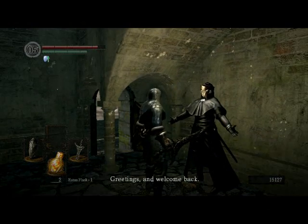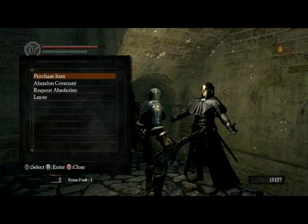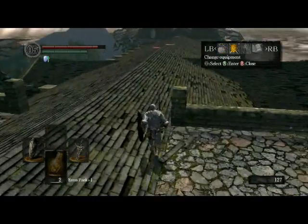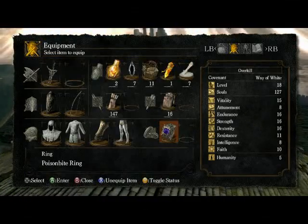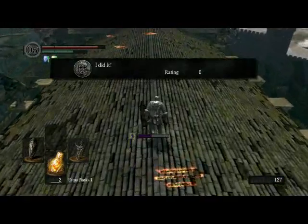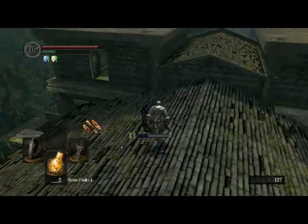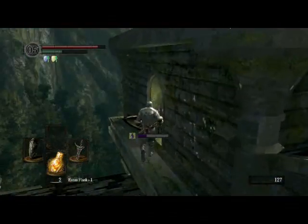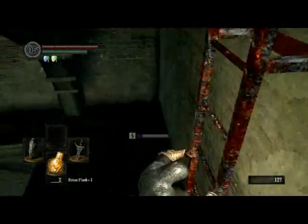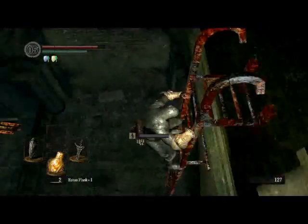We're going to talk to this NPC. Poison Bite Ring — that will help immensely. I'm going to equip it right now. I'm going to start heading back down to the Undead Parish and back to where the Depths and Undead Burg are — and then on to Blighttown.